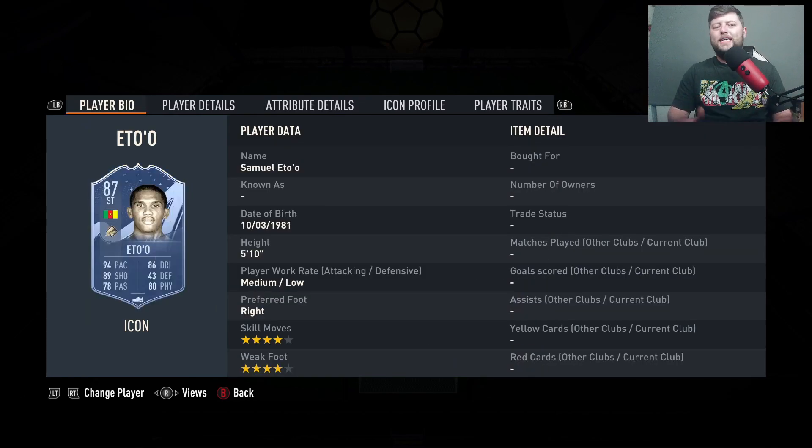Next up is finally an attacking player, and it is Base Eto — a 4-star, 4-star. Every version of this card is absolutely fantastic, and the big thing is he's coming in at 470k. We're getting a bit more of a price on these lower tier icons.